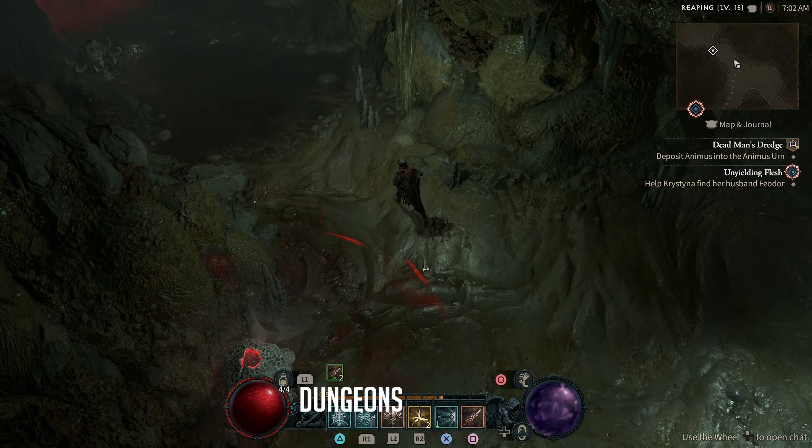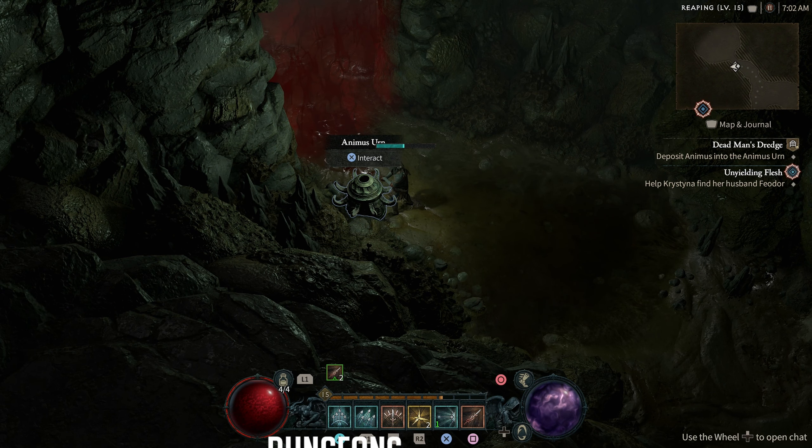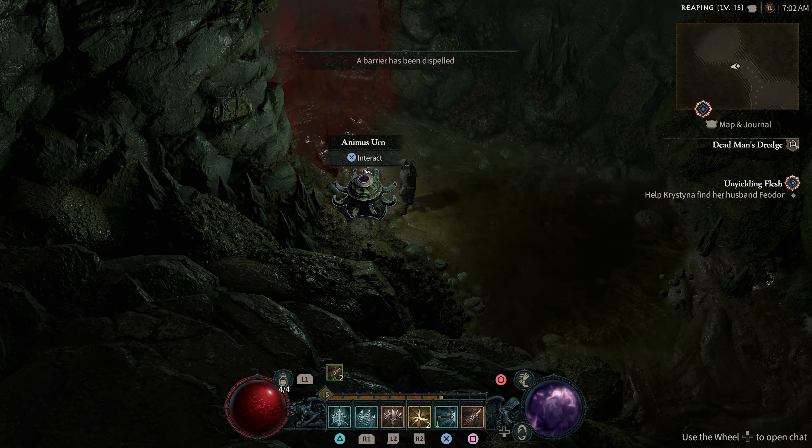I already mentioned dungeons but I want to delve a bit deeper — pun intended — into how these work. They are really fun for the first couple hours, but after a while you'll start to notice that they all become pretty similar and all have this random locked room at the end that you have to find a key for to get into the boss fight room. This is something I really hope they improve upon before release, because dungeon delving is a core part of what makes Diablo games fun, and if it's the exact same experience throughout the entire game, it's going to get really boring.